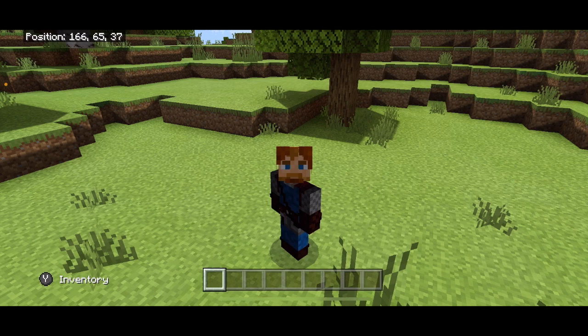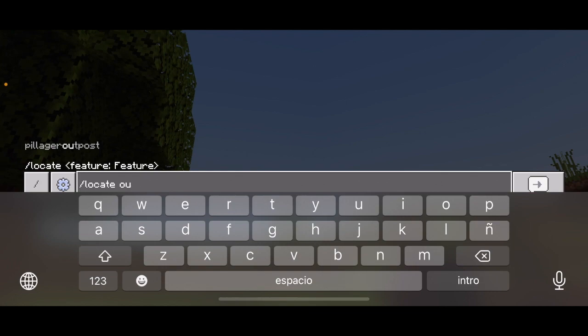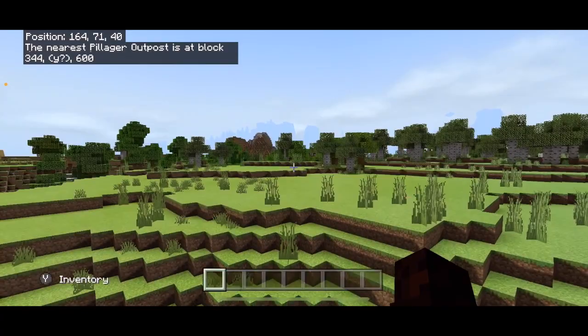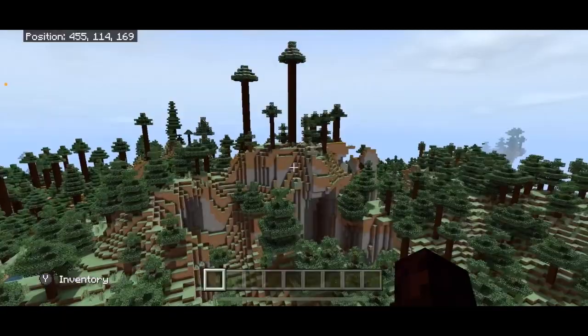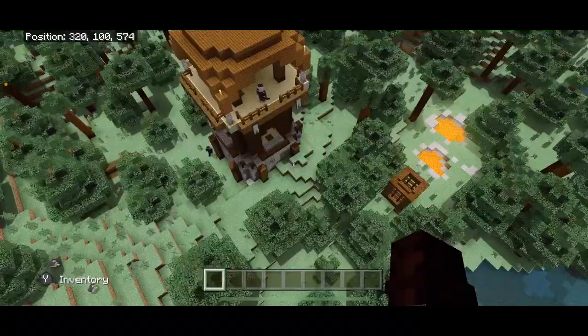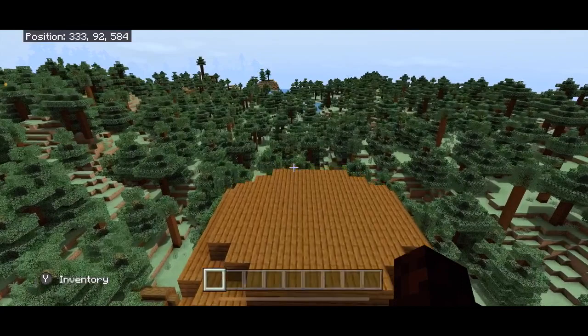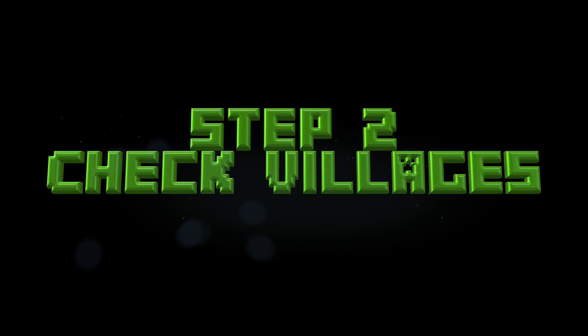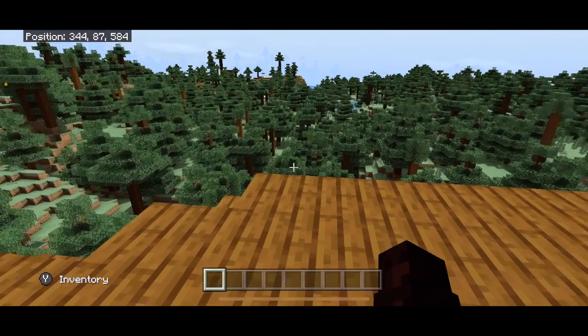Step 1: Locate a pillager outpost. I'm in creative, so I get to do it this way. We got one not too far away. This is one of my favorite biomes — right next to a giant spruce biome. Okay, we have found said outpost. It's got some lava pits. After you locate your outpost, make sure that it is a good ways away from any village. I see a village over there — this needs to be about 100 blocks away. I think we're far enough away.